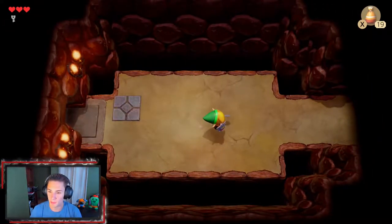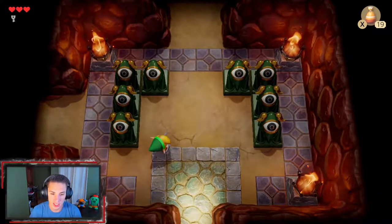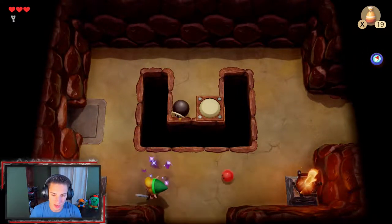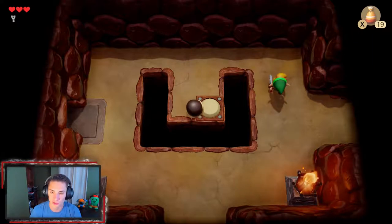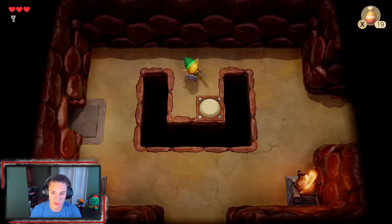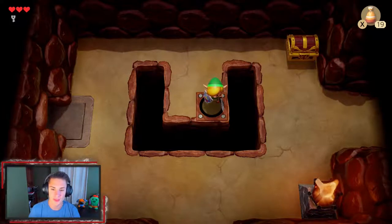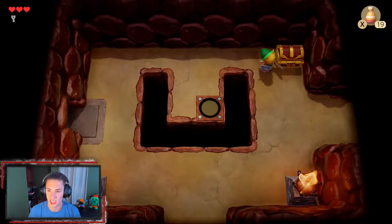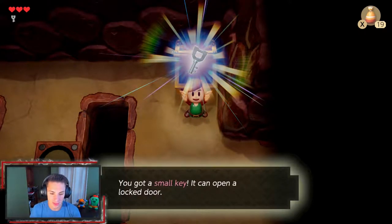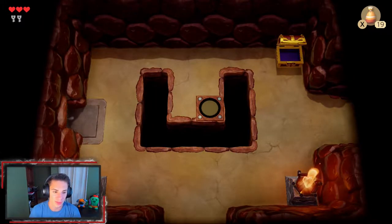We don't have the map yet so we can't see everything, but we're going to make our way back to the main floor now that we have the compass and head the other path, which is up. If you hold down B you can charge up and swing the sword. The compass just did a little ring — I believe it means there's a chest nearby. We defeat the enemies and get another small key from a chest, giving us two keys total.